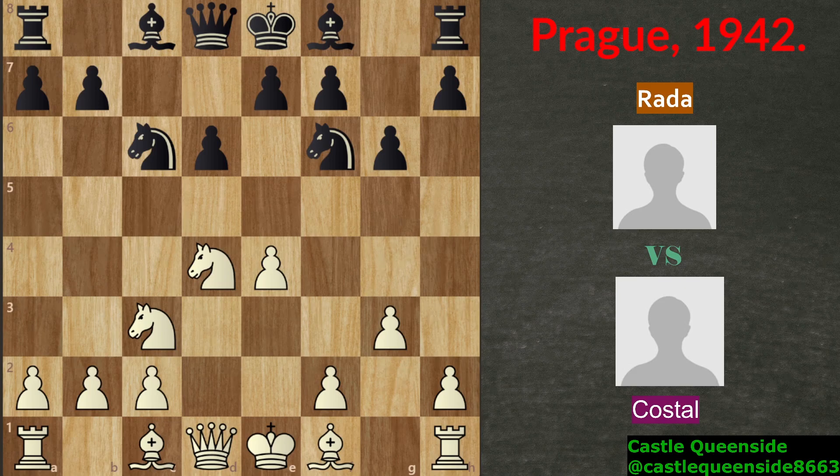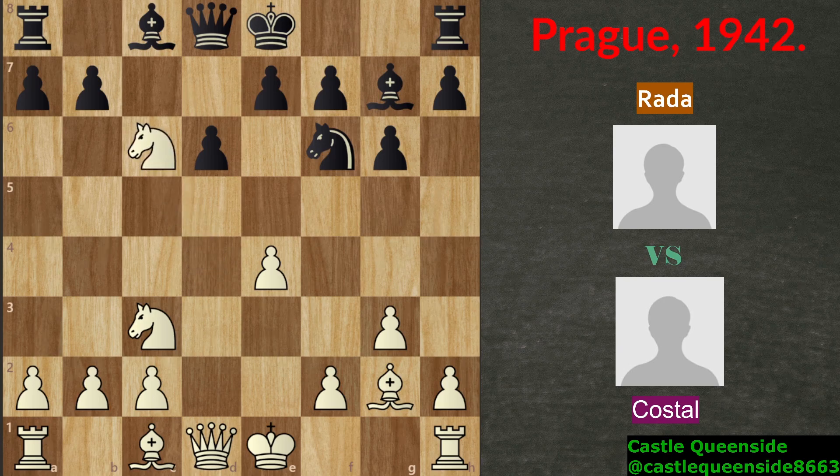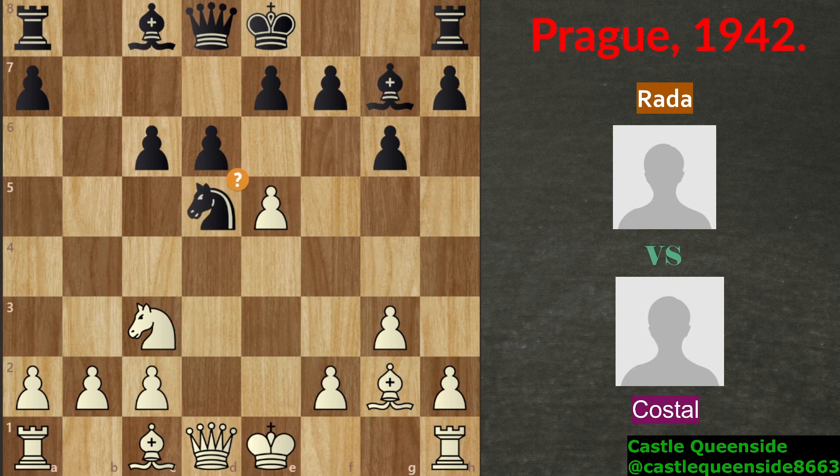The game continues with bishop g2. Black played the obvious bishop g7 and now knight takes on c6, b takes on c6 and e5 was played for white striking in the center. Good move. A lot of games are played this way and now black made his first mistake. Knight d5 is a mistake and the computer recommends knight d7 as the best variation in this position.